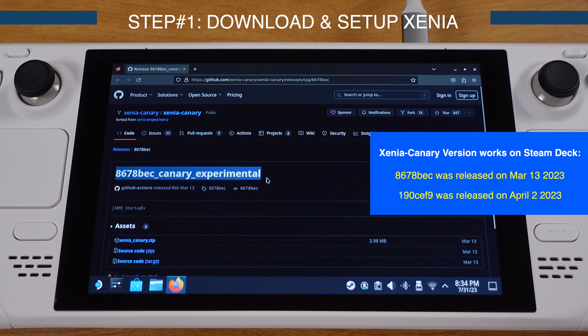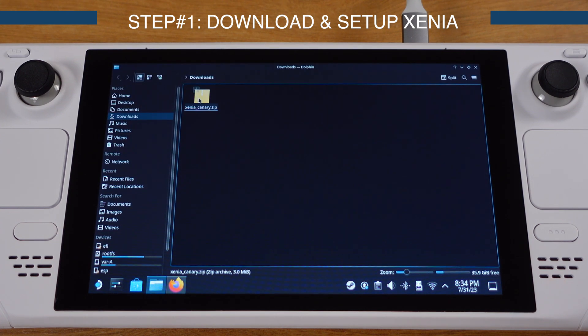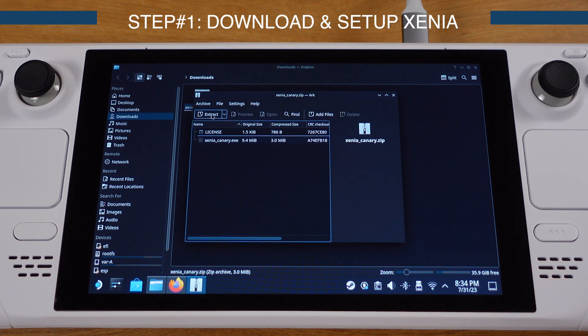I have put both links under my video description. I have tested both versions and there is no performance improvement, so you can use either of them. Make sure you download the correct Xenia Canary as mentioned. Then open it in the download folder and extract the zip file.